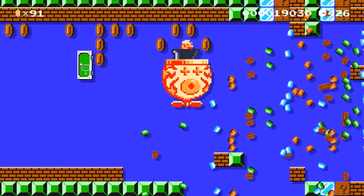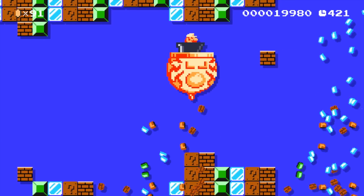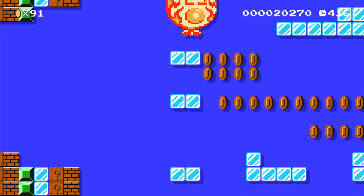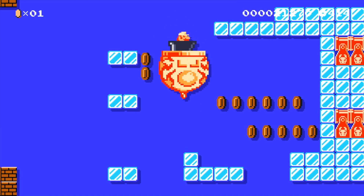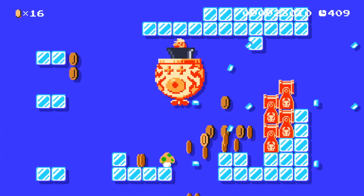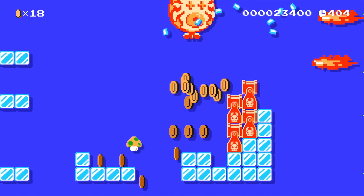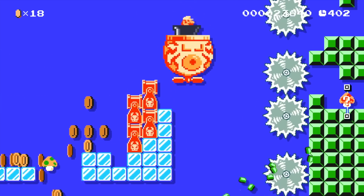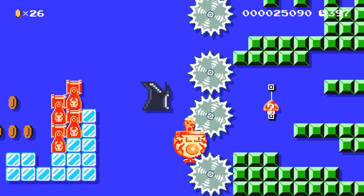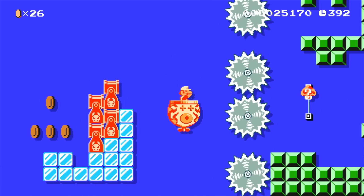Awesome, looks like we found a secret area here. If you collect all the coins, you get a giant clown car and you can just destroy everything. It's awesome. We might as well just keep going. What do we got here? I love little hidden areas. That must have been for the thumbnail. And 1-ups come out of them. That's cool.